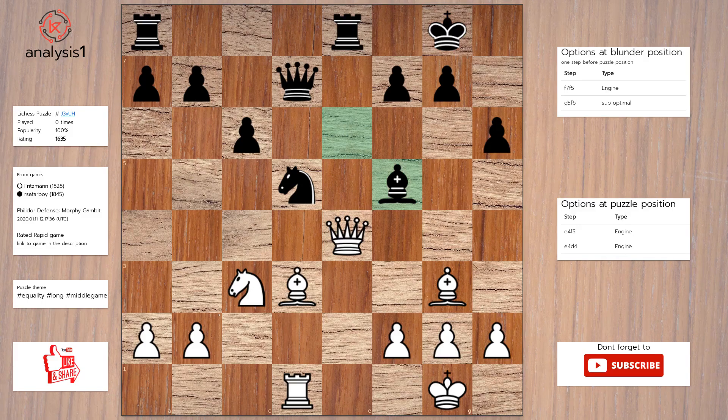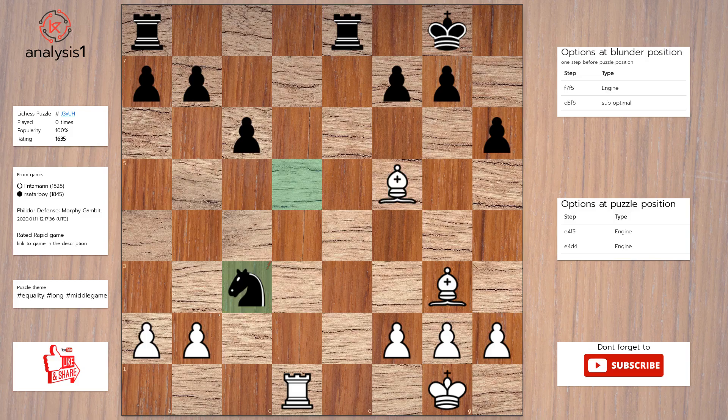The puzzle is solved using: queen takes bishop, queen takes queen, bishop takes queen, knight takes knight, pawn takes knight.